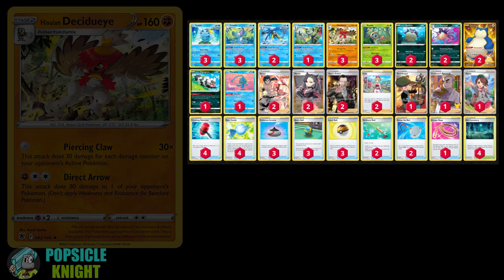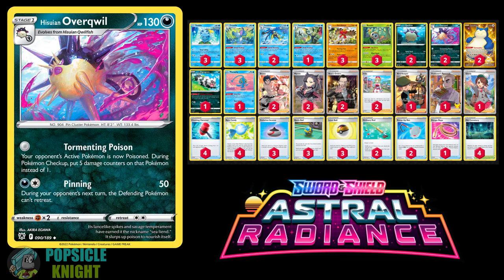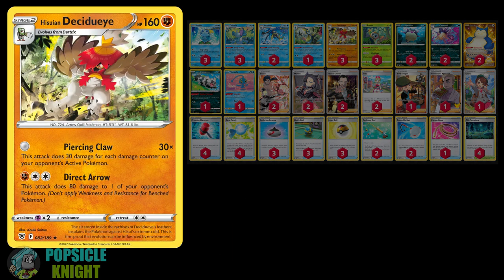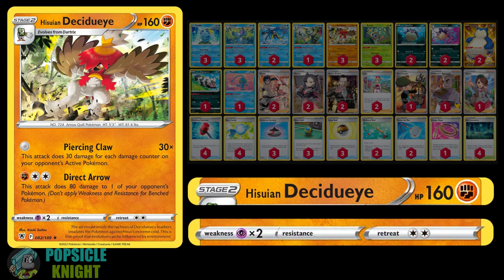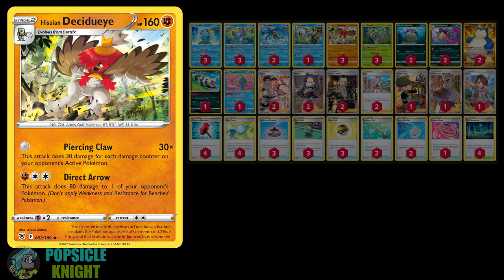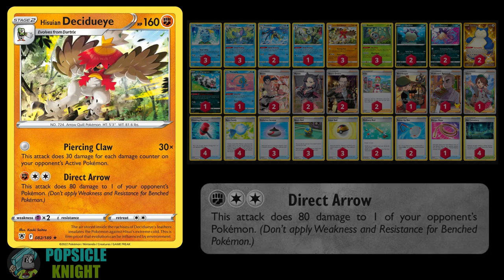We're mainly using two main attackers: Hisuian Decidueye and Hisuian Overqwill from the Astral Radiance set. First, let's take a look at Hisuian Decidueye. This is a Fighting-type Stage 2 Pokemon with 160 HP, two retreat costs, no resistance, and is weak to Psychic. It has two attacks, and we will not be using its second attack at all since we're not using any energies in this build. But it's a pretty nice attack — for one Fighting and two Colorless energy, Direct Arrow can deal 80 damage to one of your opponent's Pokemon anywhere on the field.